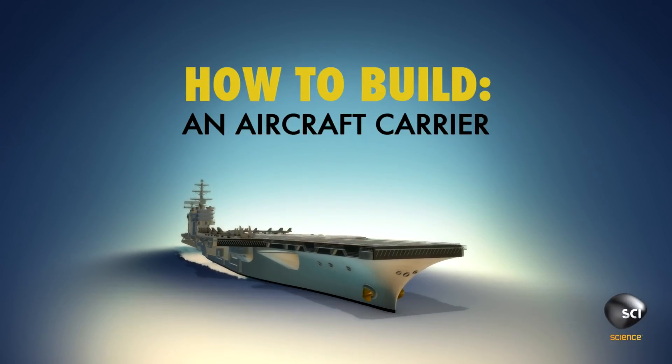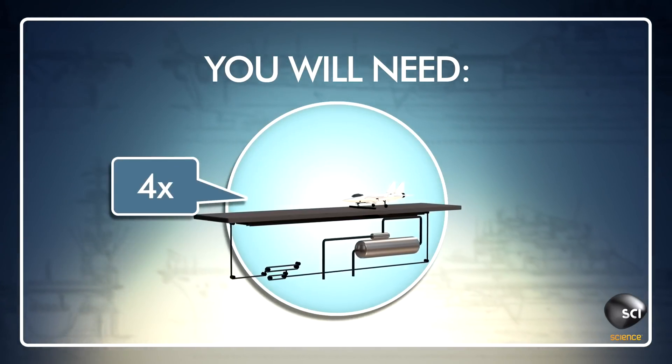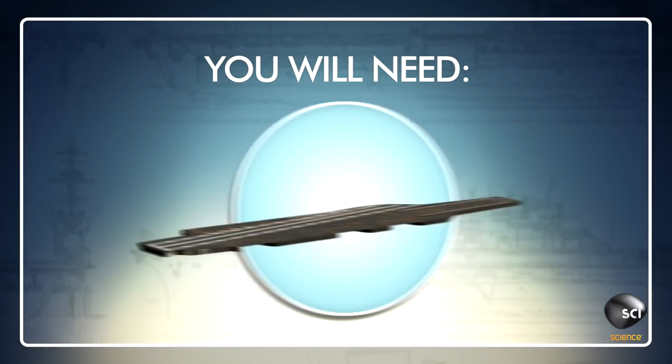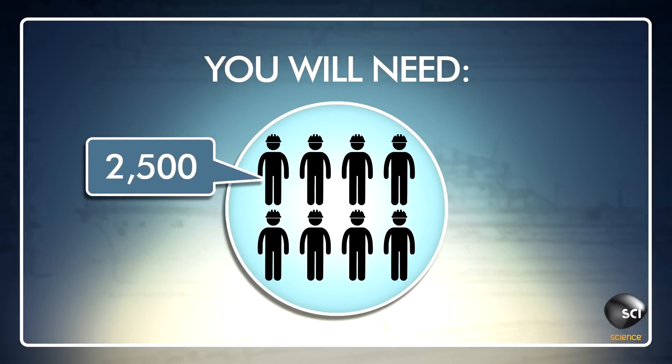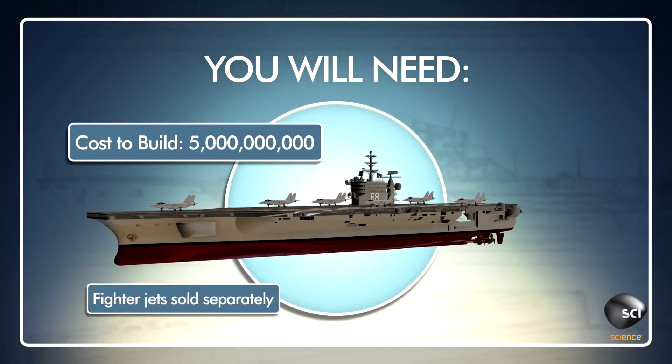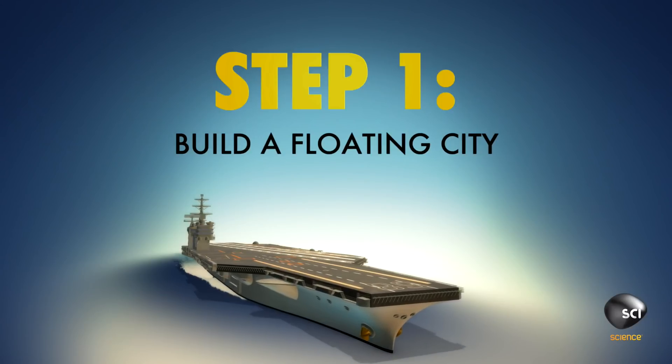How to build an aircraft carrier. You will need 60,000 tons of structural steel, 325-foot catapults, 4.5 acres of non-skid surface, 2,500 laborers, five years, and five billion dollars. Fighter jets sold separately.